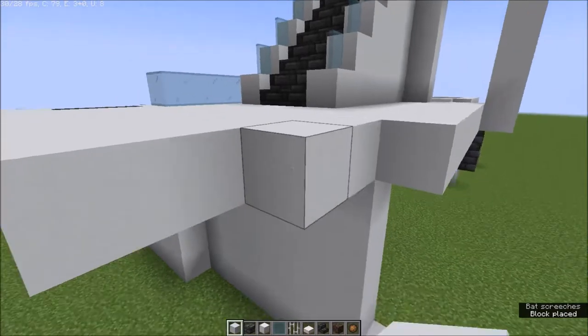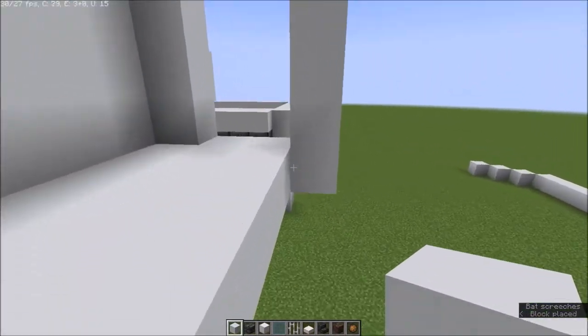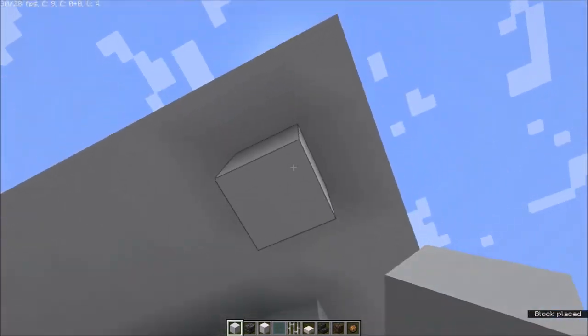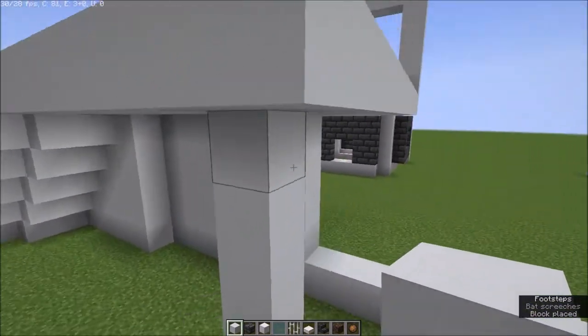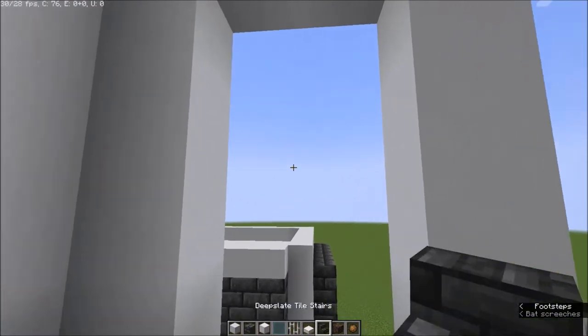Build this all the way out. Get a pillar on the end as well so it doesn't float, and you can place your door in.